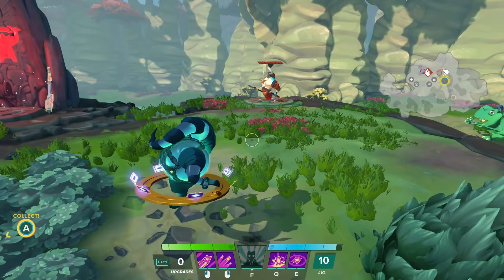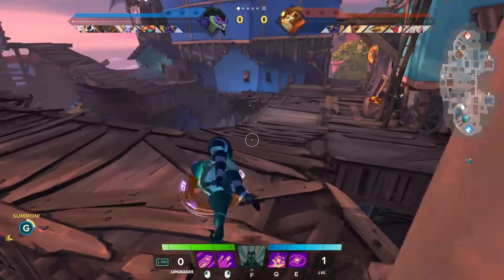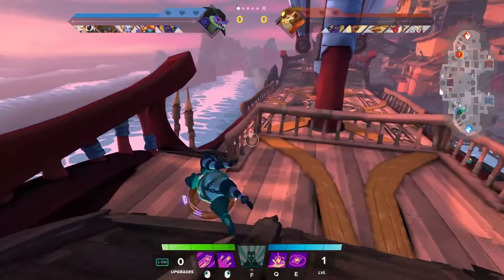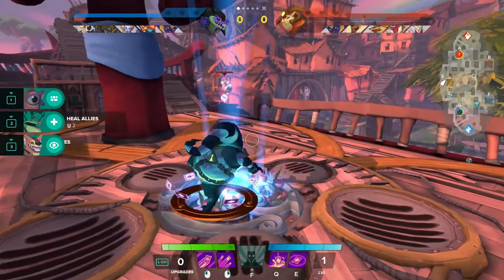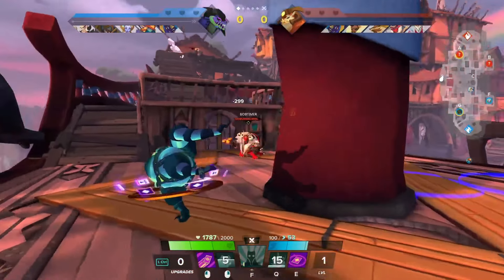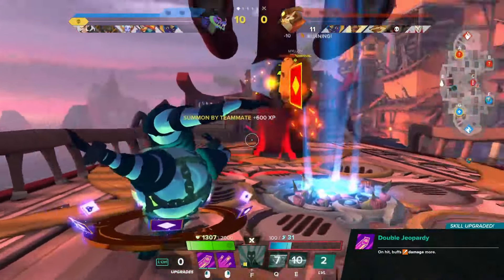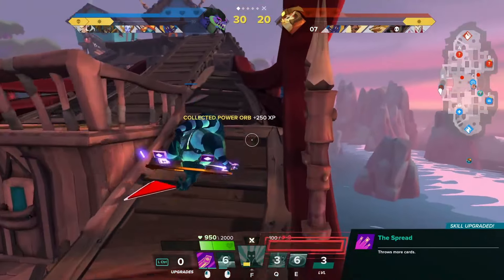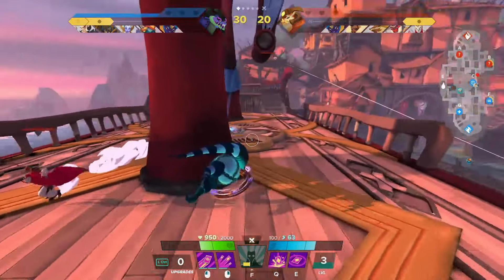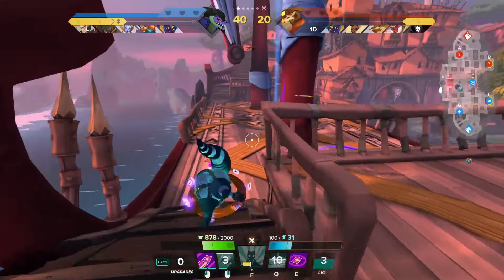Alright, we are back with more Gigantic and we're playing Oru. We're dodging on this guy — he jumped off the map so I win. This is their tank. Our tank came in. I'm stuck on nothing — love being stuck on nothing. We are wrecking, I guess, that's what's happening here.